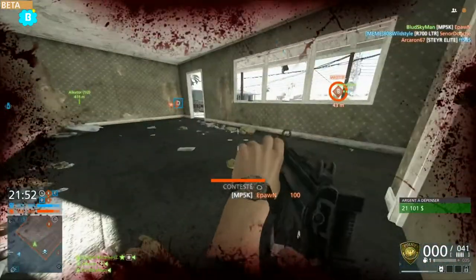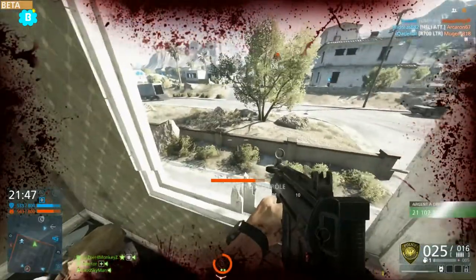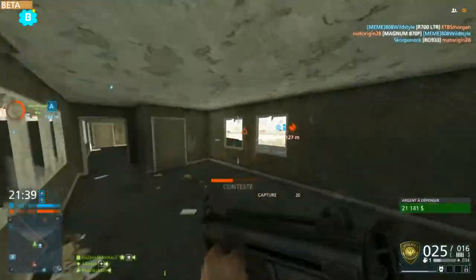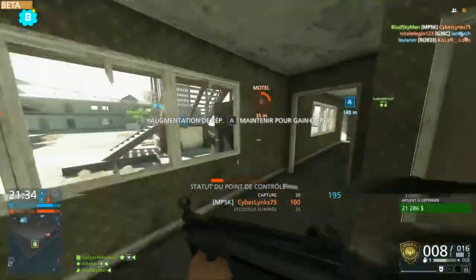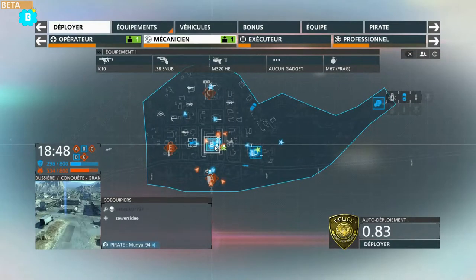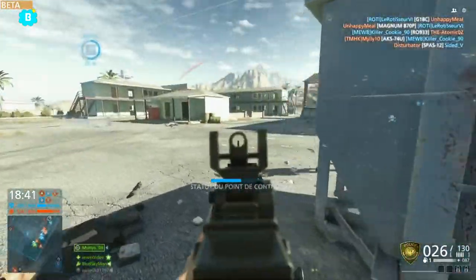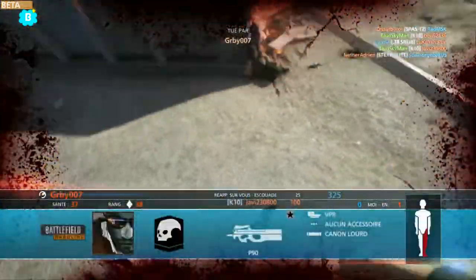Par exemple, cet endroit c'est l'endroit préféré des mecs qui se mettent là et qui vous butent dès qu'ils vous voient. Mais vraiment, super bien cette map — j'aime beaucoup le design et l'ambiance. Le nuage qui n'arrive qu'aux trois quarts de la partie, c'est bien parce que vous ne voyez rien quand il est là. Heureusement que ça n'arrive pas à la moitié. Ça amène un petit plus, même si ce n'est pas forcément indispensable. Il n'y a pas vraiment de baisse de framerate sur PC — un tout petit peu quand le nuage s'installe, mais c'est vraiment léger.